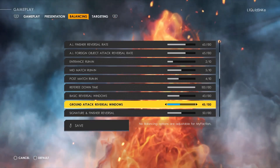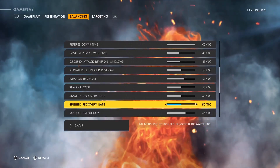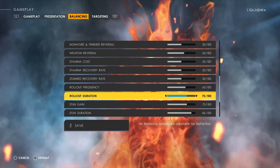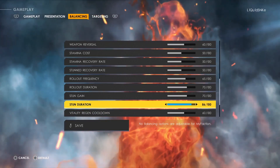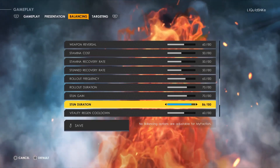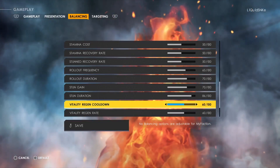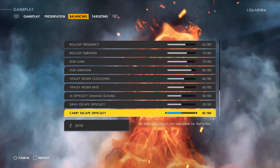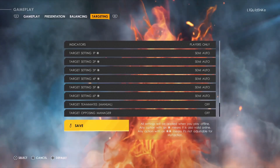Basic Reversal Window is 43, Ground Attack Reversal Window is 45, Signature and Finisher Reversal is 50, Referee Reversal is 60. Stamina Loss and Stamina Recovery Rate both at 50, Stun Recovery Rate 50. Rollout Frequency 65, Rollout Duration 70. Stun Gain 89, Stun Duration 86 — I had it at 90 but toned it down. Volatility Regain Cooldown 60, Volatility Regaining Rates 60, AI Difficulty Damage Scaling 50, Drag Escape Difficulty 50, Carry Escape Difficulty 50. Targeting is normal.